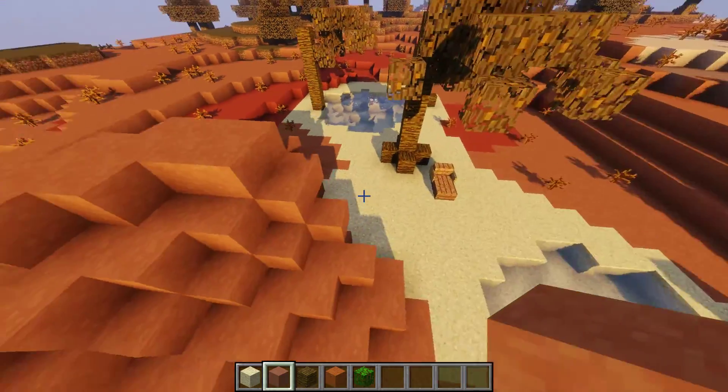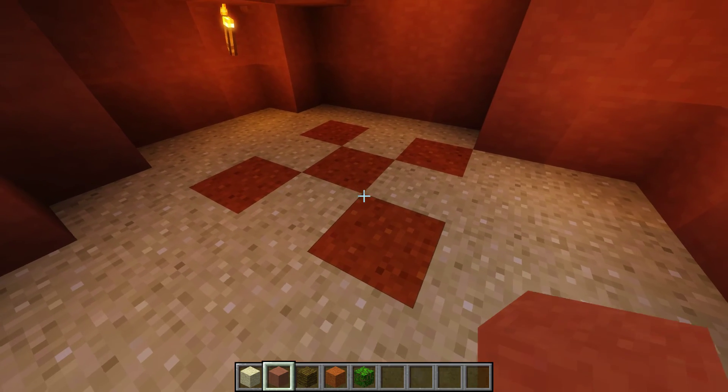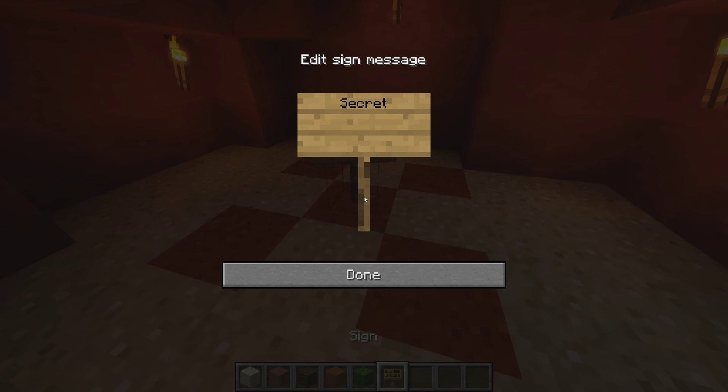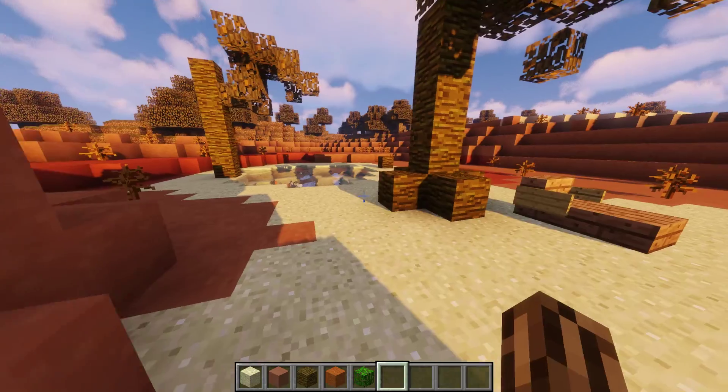Ooh, I know what else we could do — we could actually have something down here. Oh, that's just lighting. I'll put a reminder. There it is. I want one there, so I'm going to put a sign to remind myself.